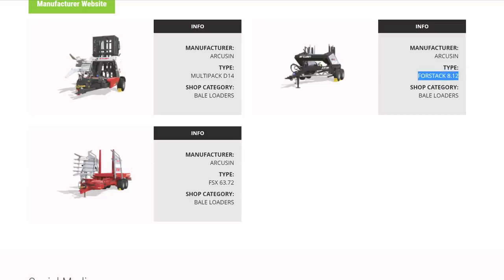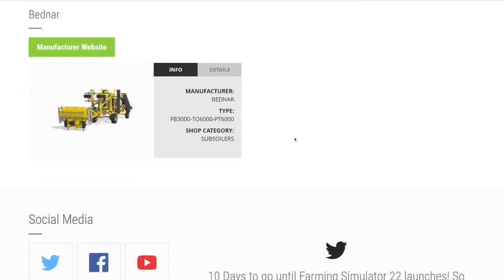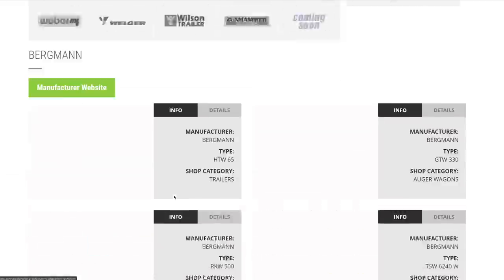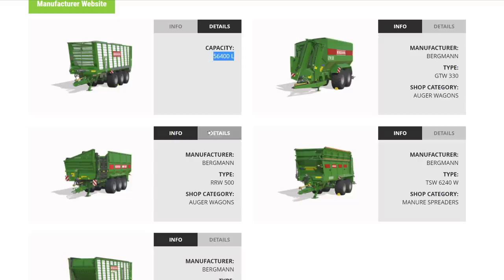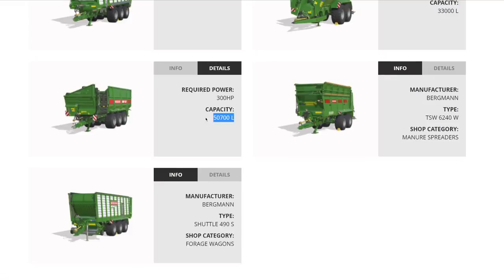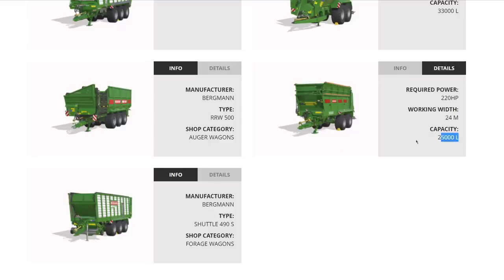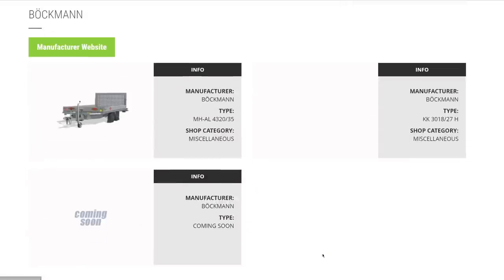From Bednar, their big 6-meter subsoiler returning from FS19. From Bergmann — fully complete this week: a big trailer at 56,400 liters, an auger wagon at 33,000 liters, another auger wagon for potatoes or sugar beets, a manure spreader at 25,000 liters, and a forage wagon at 45,000 to 49,500 liters. From Buchmann, still waiting on more — we have the regular trailer and reefer trailer but don't know what else is coming.